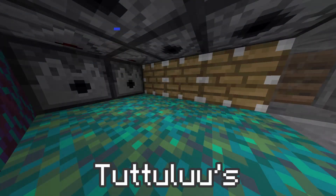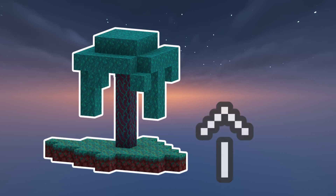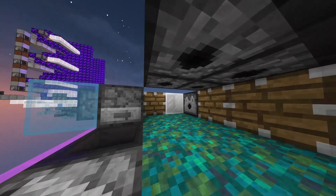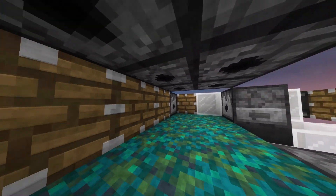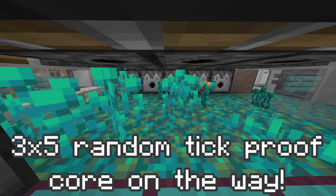I used a slightly bigger core than Tutulu, which allowed me to generate more trees per bone meal used. I tried a brand new dispenser and piston layout that I never used before and it's really, really great. I have plans to apply it on bigger core designs and it should make a massive impact.